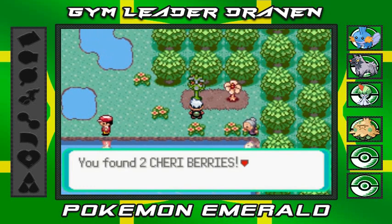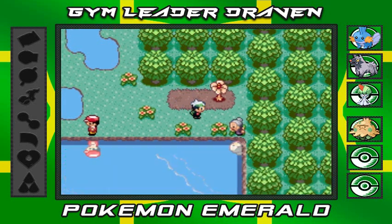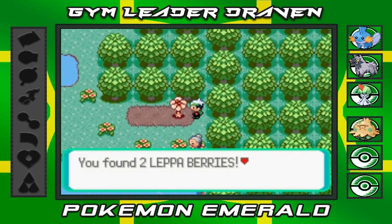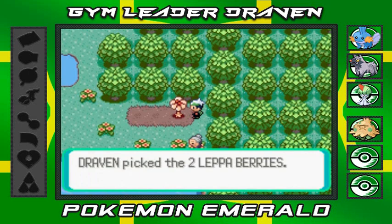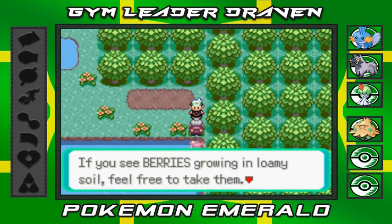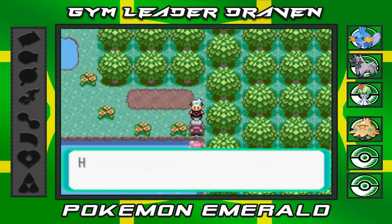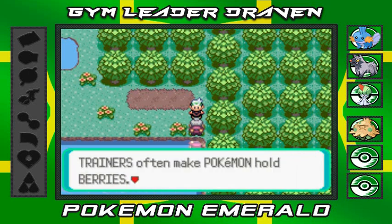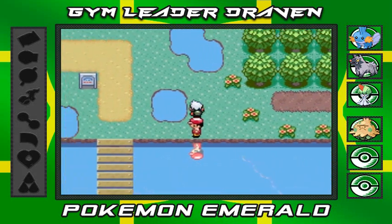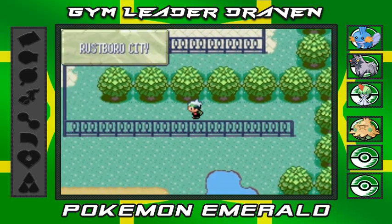Let's go ahead and grab this - we found two Cherry Berries right here. We're gonna grab those Cherry Berries because we should water the plants and put more flowers in the world. And here we got Lepa Berries. There's this old lady right here - if you see berries growing in loamy soil, feel free to take them, but make sure to plant a berry in the same spot, it's common courtesy. There's a little entrance right here so let's grab that item.